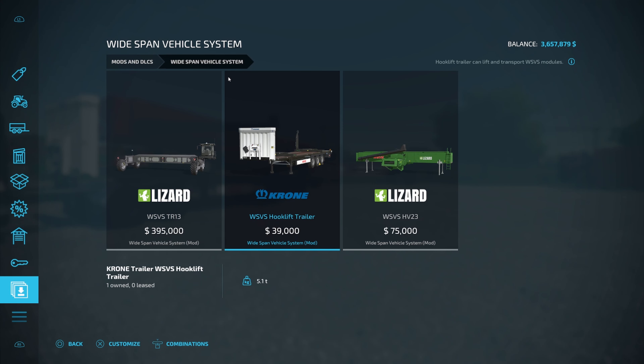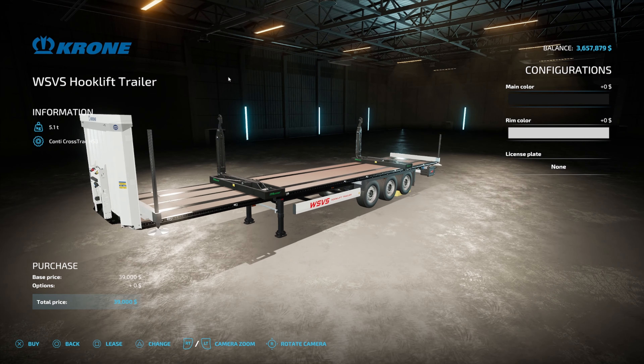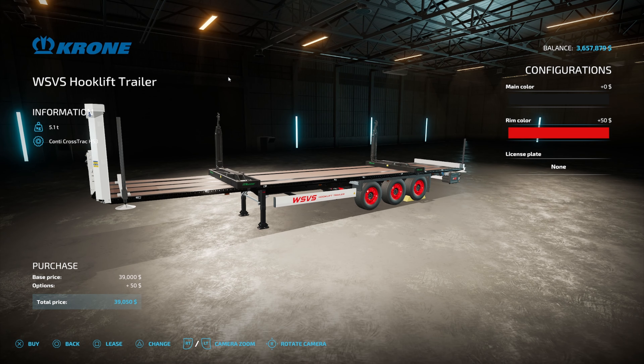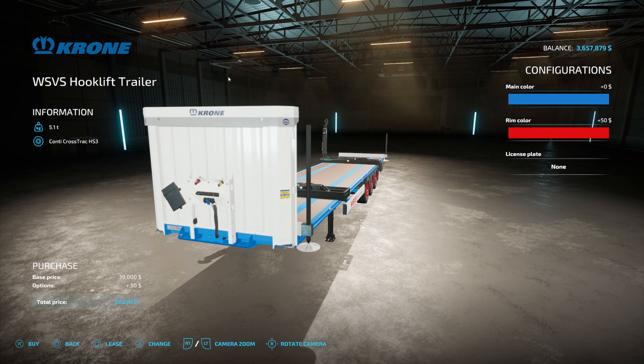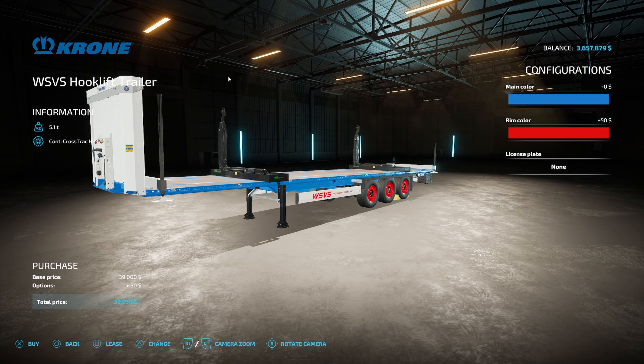To transport these modules around, you're going to need this hook lift trailer. You absolutely can put these on the side of a field and leave them there while you're working around the rest of your fields, but if you need to transport anywhere else around the map, you're going to need this hook lift trailer — only $39,000, so it makes it worth it. Main color and rim color are the only options you have. You can change the rim color and the siding color, but the main white or black of the actual arms you don't get to change.